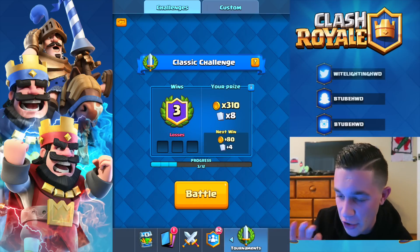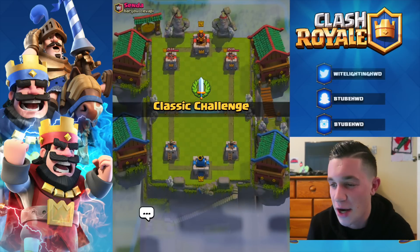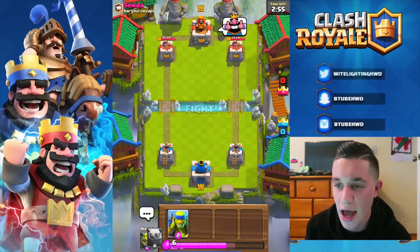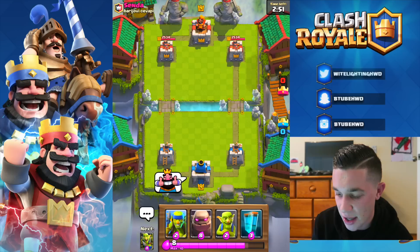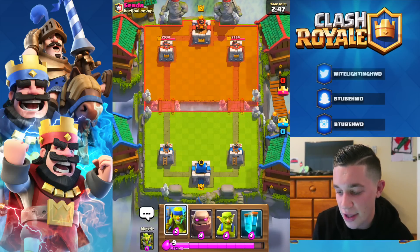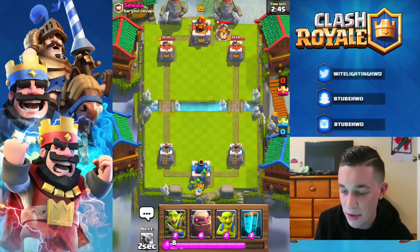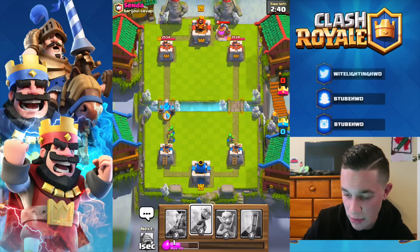We're going in for one more battle — third time is a charm. Let's see if we can pull this last one off. I'm actually pretty excited — we're doing ridiculously good. We've got Mr. Senda, thumbs up — do I want to push with the golem right away? We're going spear goblins first. Oh, he's got an elixir pump — this is our time to shine! Golem in, and then he's got executioner.